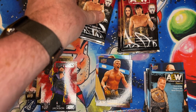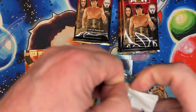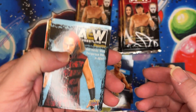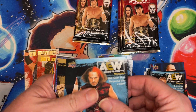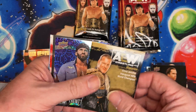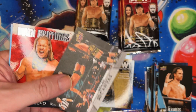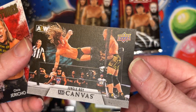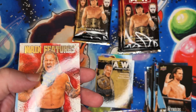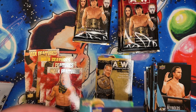Another Chris Jericho base and another base. We've got Matt Hardy, member of the Dark Order. A gold Jericho, and another Pyro — Trent. Followed by our first canvas in this box, Jungle Boy, which is number four, so it's not a short print. And a Chris Jericho insert, then two base cards.